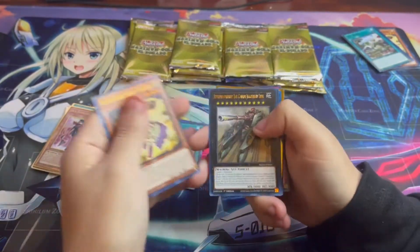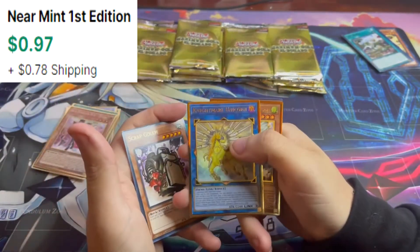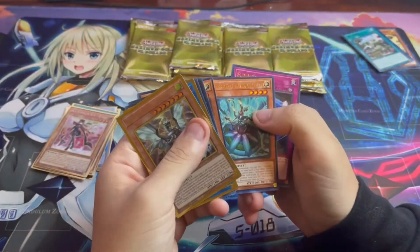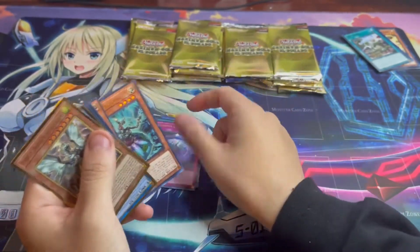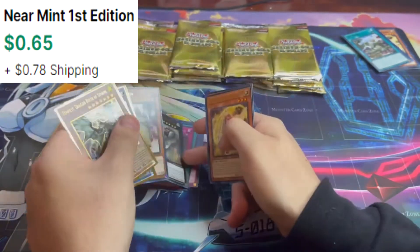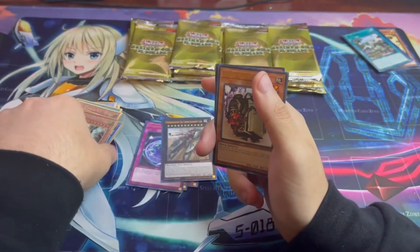The one from Brothers of Legends is not worth anything. Oh, I see a link — Nightmare Unicorn, not the alternate art. That's an altar. Marionnetter, another Summon... Leviair — I'm actually not sure how you pronounce that.